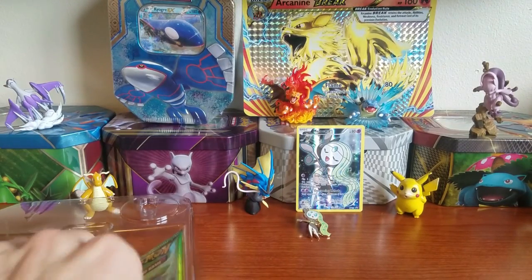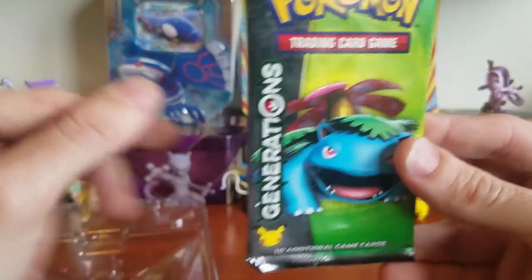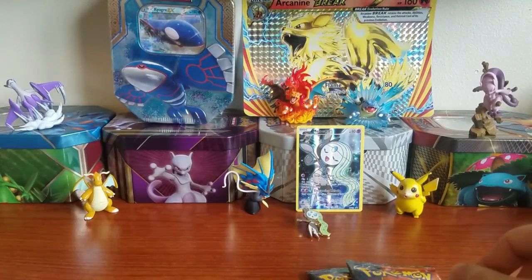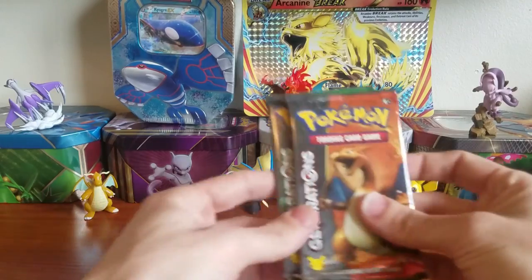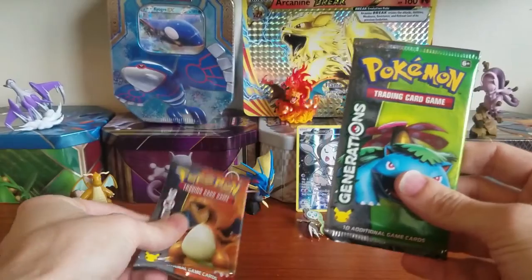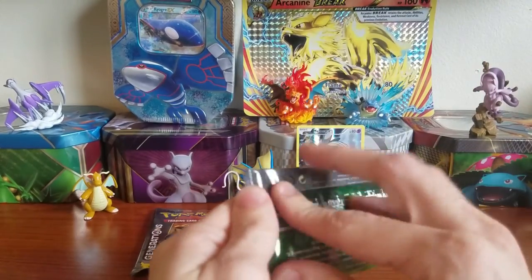We also have two Generations packs — one with Venusaur and one with Charizard. Let me get this off my desk. Without further ado let's jump into these two packs. Charizard is my favorite starter from the base set, so we're gonna start with Venusaur first.